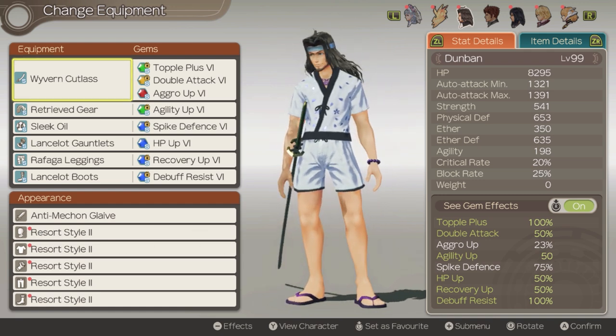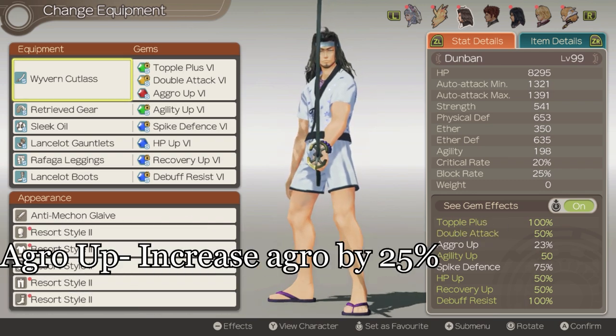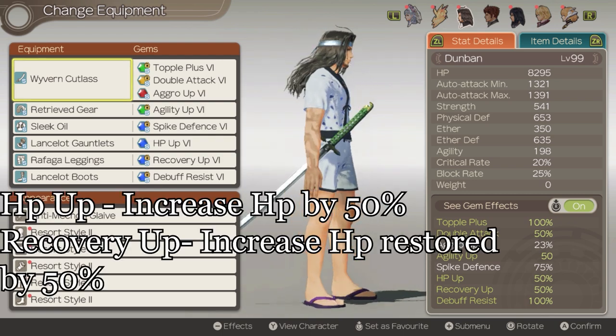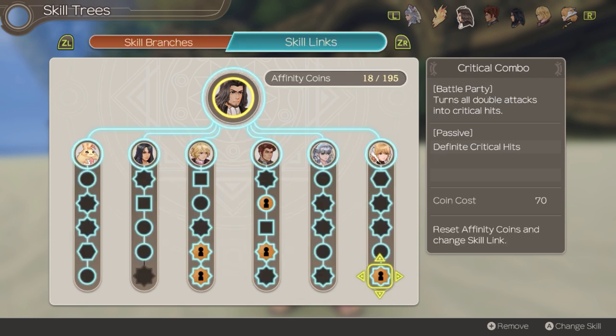River and Cutlass is considered Dunban's best in slot weapon. For weapon gems, I am running Double Attack, Topple Plus, and Aggro Up. For armor gems, I am running HP+, Recovery Up, Agility, and the rest depends on what you need. For the skill tree, we will be running Prudence for the crit heals. For skill links, we want Critical Combo from Shulk to turn all double attacks into crits. Add on more double attacks with Reyn's skill. All the additional double attacks will synergize very well because all the double attacks will start healing Dunban due to the force crit procs. Now we finish it off with more chances to increase chain links.